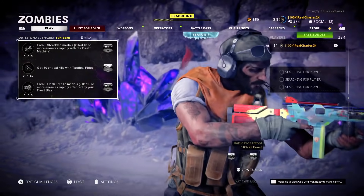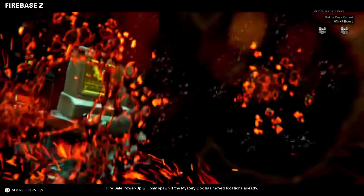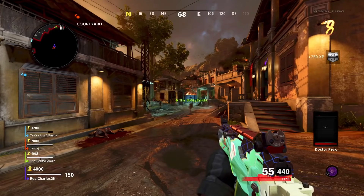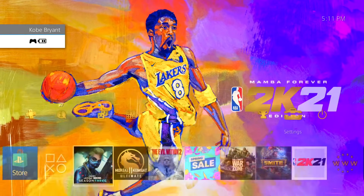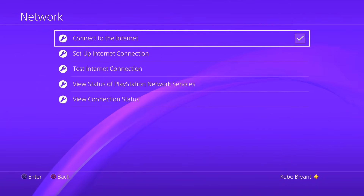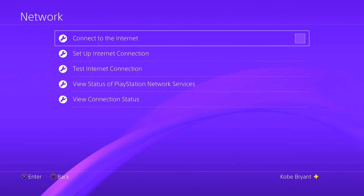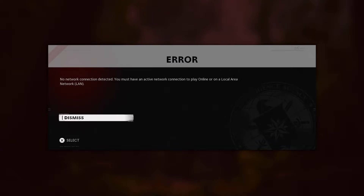Once you guys load up, select your class and see your player spawn into the game. Then hit the home button on your controller, go into your settings, and head to your network. Once you get there, simply uncheck and then recheck your connection. Now go back to Cold War and it's basically going to give you a black screen. You should get an error code once it loads up, but then it will reconnect you back to the servers.